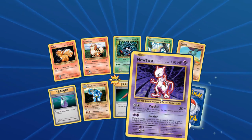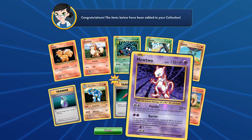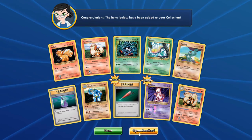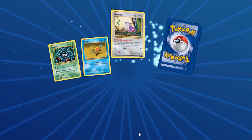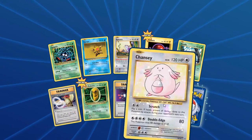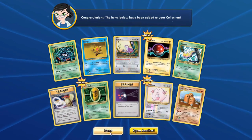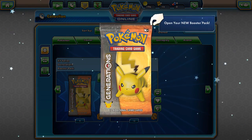Mewtwo — pretty happy with that actually. We're gonna open another because this Mewtwo is awesome. Now we need to pull some more EXs — I can never get enough EXs. Chansey and Dugtrio — we're gonna go back to Generations. Hopefully that mixes up our luck a bit.